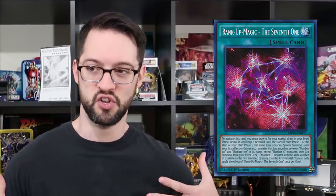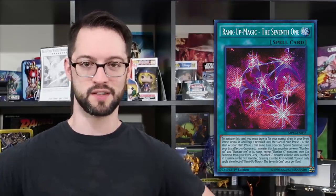And number one is Rank-Up Magic: The Seventh One. Like Symbol of Friendship, it only works in a top-decking scenario. However, it's much more generically better than that other card — because with The Seventh One, you just draw it for your draw phase and get a free XYZ summon, then Chaos XYZ summon right off of it. That's pretty slick. And with something like Robarian Shark, you can actually stick it on the top of your deck — there are ways of actually using this card now, and it's quite effective.